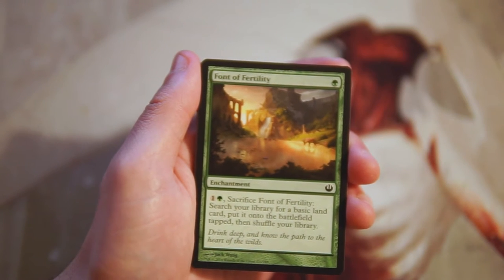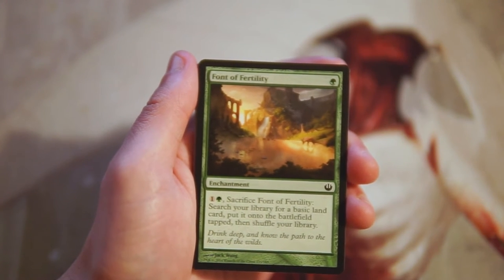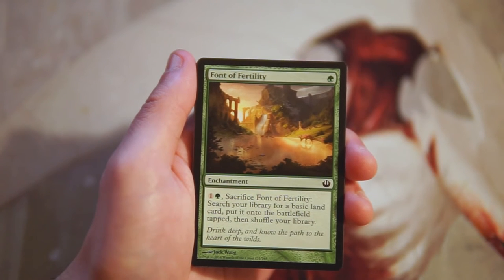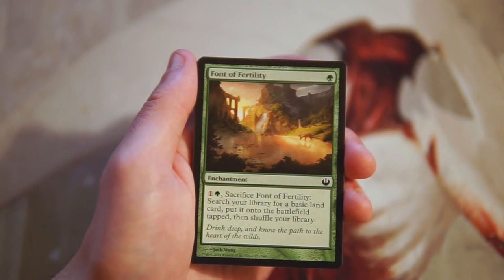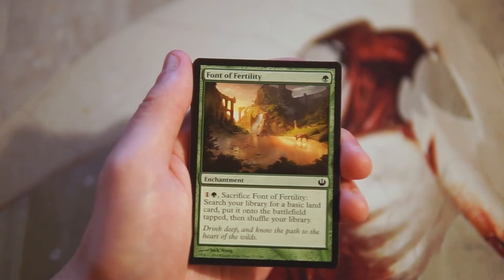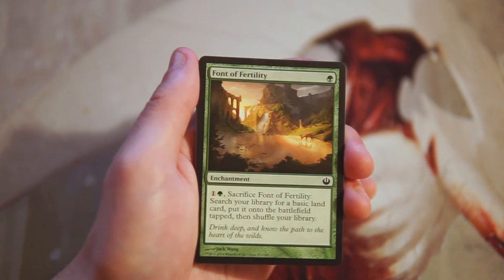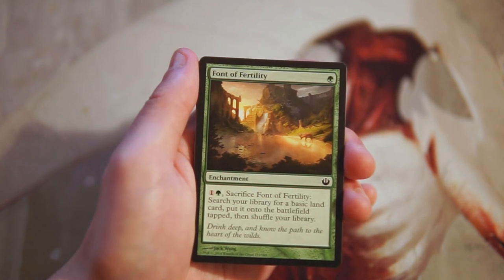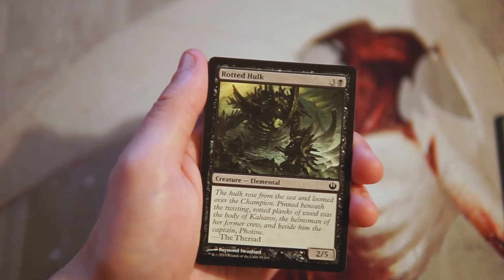Font of Fertility is a one-green enchantment. You can pay one and a green, sacrifice it, search your library for a basic land, put it onto the battlefield tapped, and shuffle. It's okay — not amazing, but it does fix you. It fits the enchantment theme and helps with devotion since you can have it out to build your devotion to green. It's more of an enabler, so probably not a first pick.